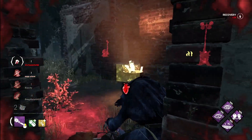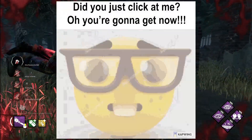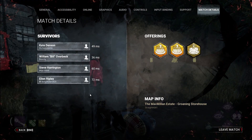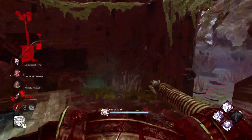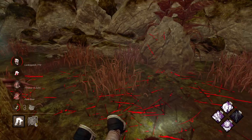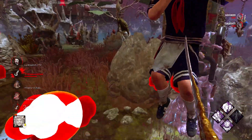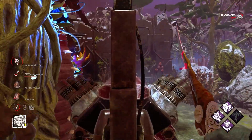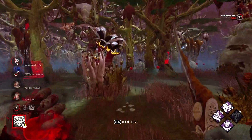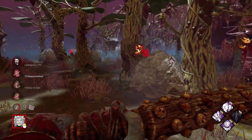That's pretty much it for the main content, but here's one extra tip: if a survivor is flashlight clicking at you or teabagging, most killers might get frustrated and go after them. But keep in mind that this might be exactly what the survivor wants — maybe they have Dead Hard ready, or Off the Record, or some really strong tiles to work with. So when a survivor does this, really consider if that's a good chase you want to take. Most of the time they want to piss you off and grab your attention, so honestly, do the exact opposite: ignore the clicking and keep chasing whoever you were already chasing.